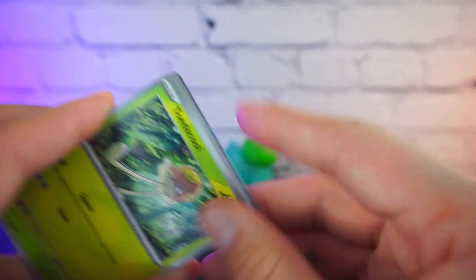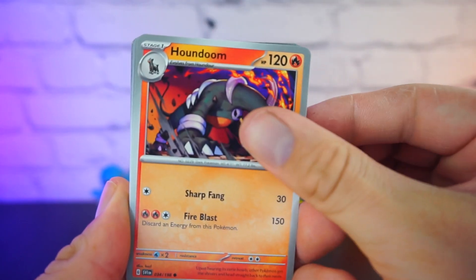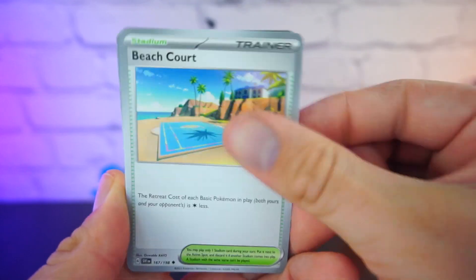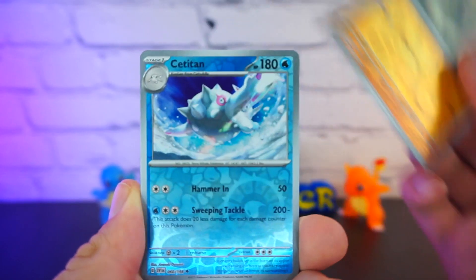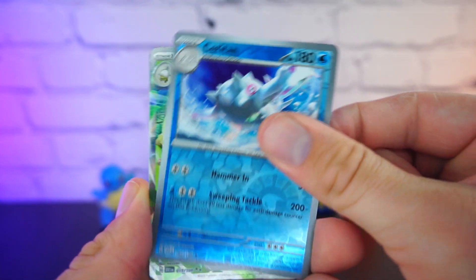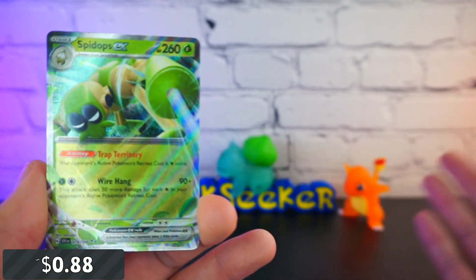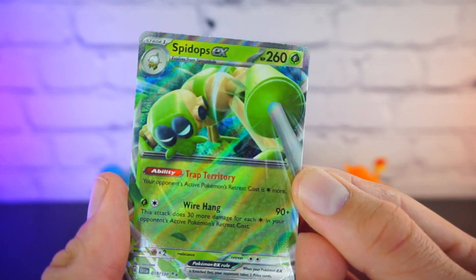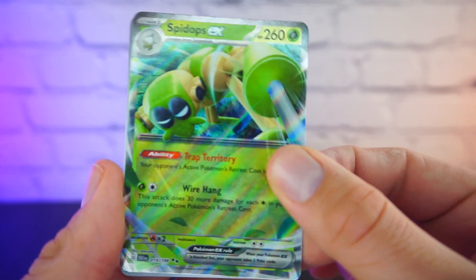Let's open the next one - we have the Toadskull again, Sandile, beautiful Houndoom, we have a Fido, a Hypno. The lawnmower is getting back near my window again. We have the Silicobra, the Titan, and we have the Psydops EX. Can't complain - we got three duds at the start and then three hits. We got two EXs and we got the illustration rare.